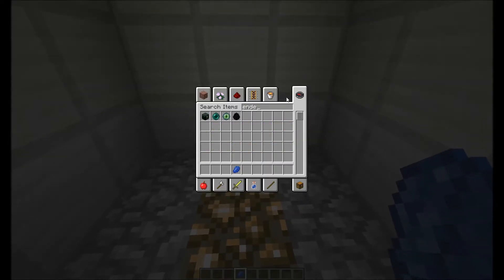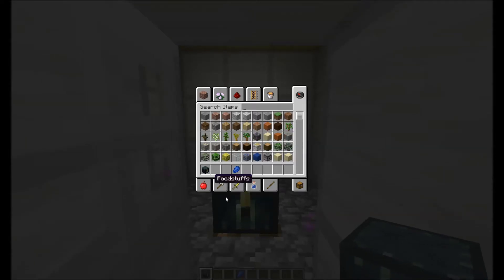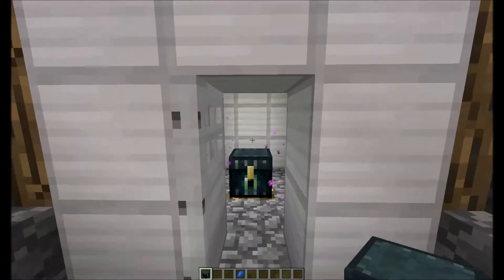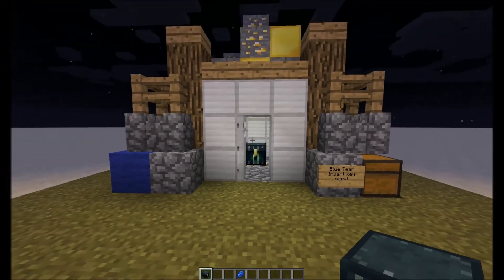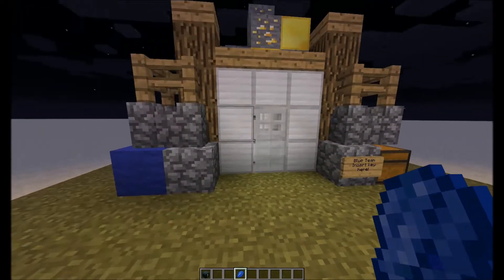And in here you could have your ender chest, like that, and then you could save items across games. So say one game you saved up tons and tons of gold and managed to get yourself two pieces of diamond armor — put it in your storage, and because it's the ender chest it would be personal storage. That would save it for you, and then you just lock it up again.